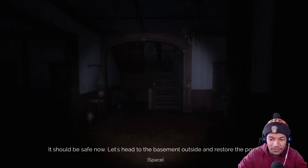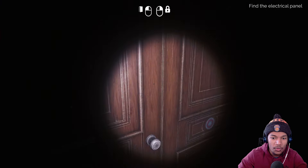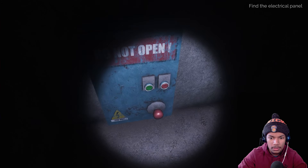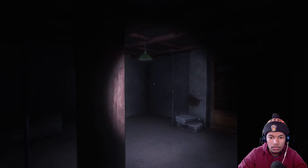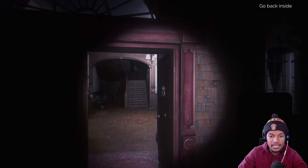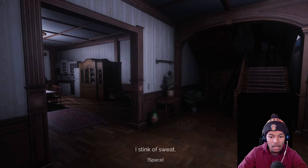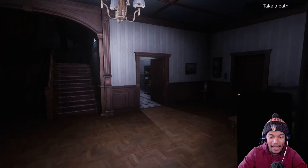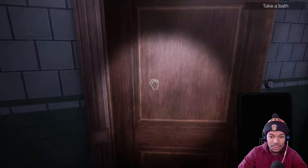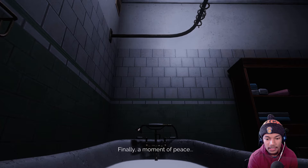It should be safe now. Let's head to the basement outside and restore the power. So they apprehended a man in a white van — which one could that have been though? That was only one of the two suspects. You also gotta call AAA for your car. Do not open — but I'm gonna go ahead and open it. Are we good? The power should be back on now. Wait, did I leave the door open? Oh, okay — that's a mistake on my part. I stink of sweat. Let's take a bath before I go to sleep. Just stay dirty — so if they try to fucking touch you. So relaxing. Am I bathing in the milk I bought? Finally, a moment of peace. I'm about to hear some shit.